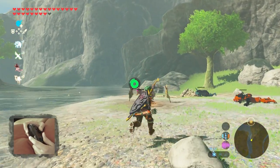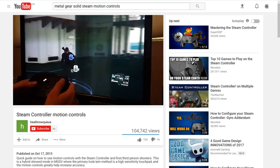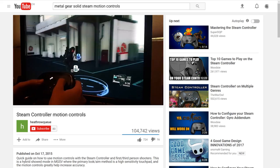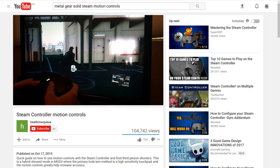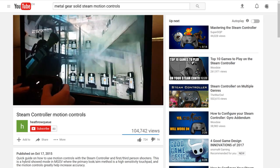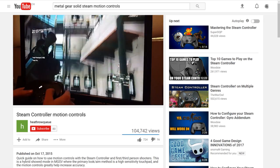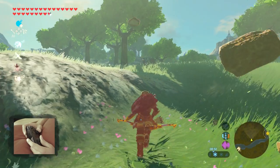I've also seen some Steam games do it with the Steam controller, like Metal Gear Solid. I can still use the pad to aim, but while I'm touching the pad I can twist the controller left and right, up and down. It's really responsive and really helps for aiming — you can use the pad for quick turnaround movements, but you can use the gyro really well just for aiming between targets.